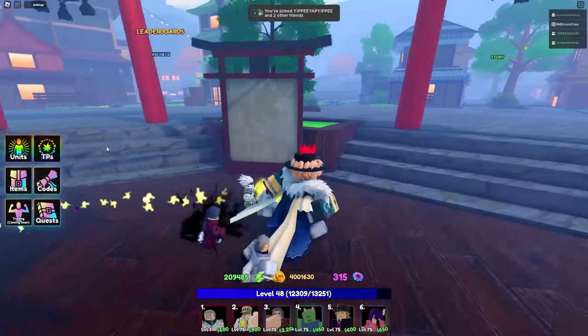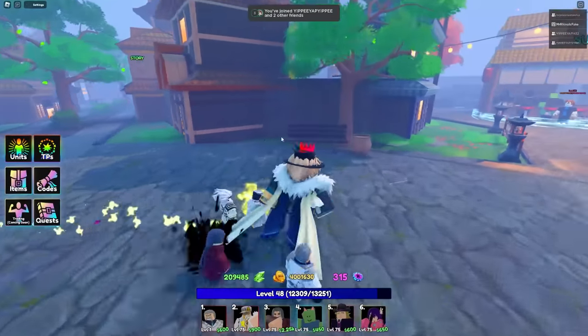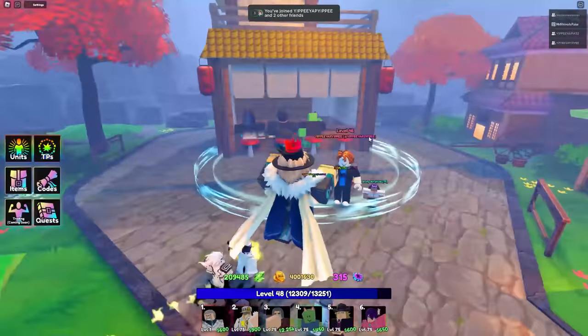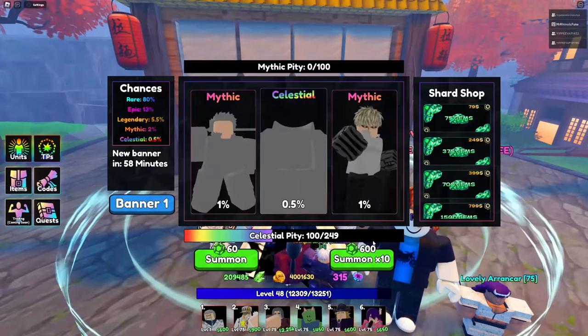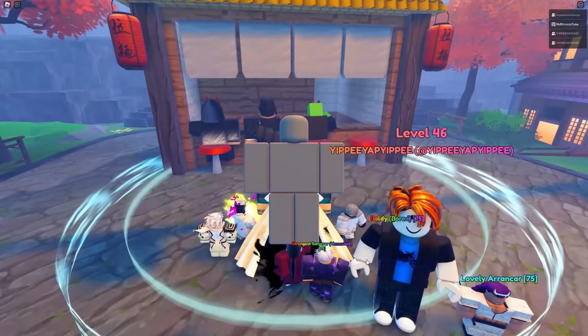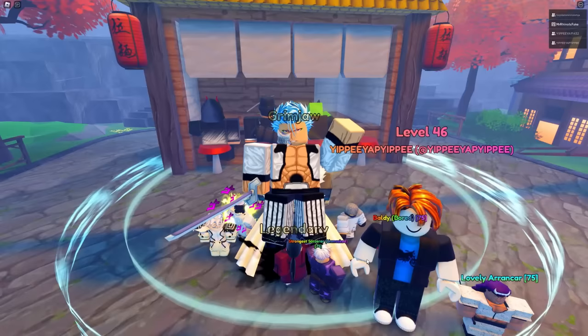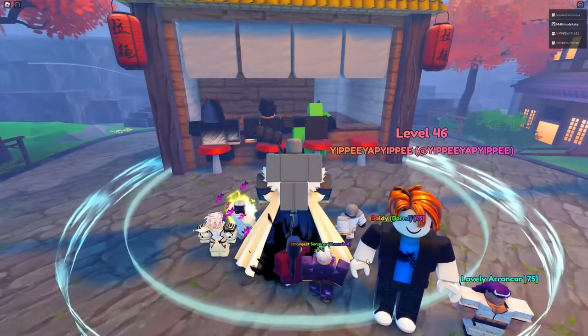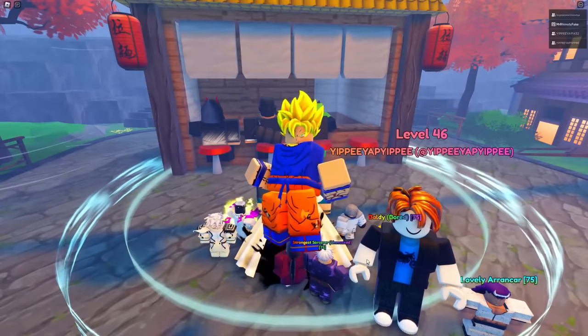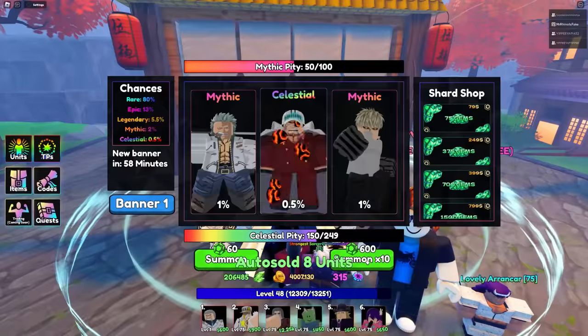Alright guys, let's pull for Akainu, let's go! Oh my gosh, wait - there's no sound effects, that's kind of weird. Alright, Akainu is finally on banner - there's no way he's finally here after so long. Okay, can I have him now? Akainu!